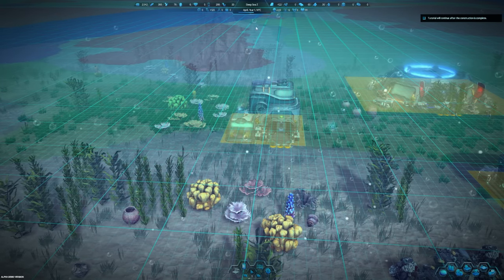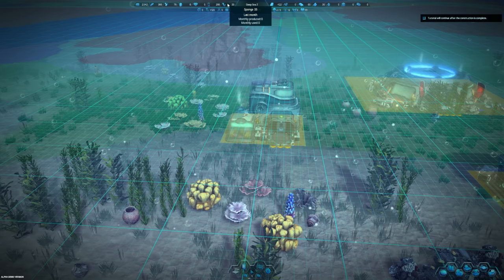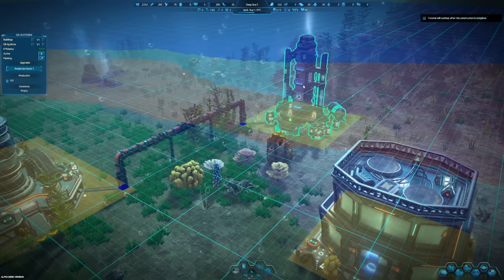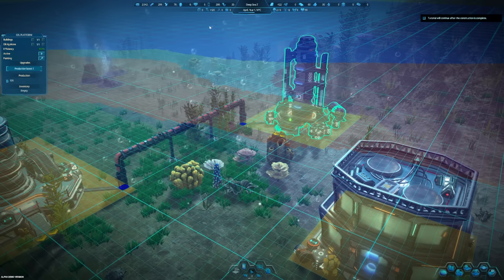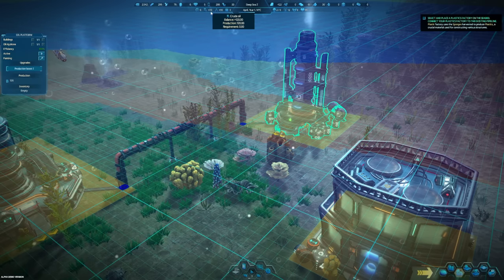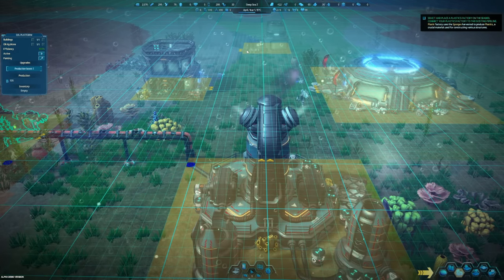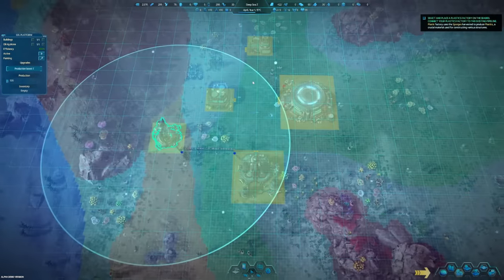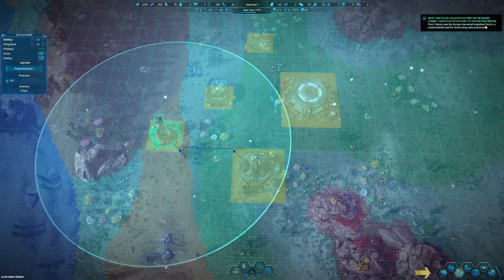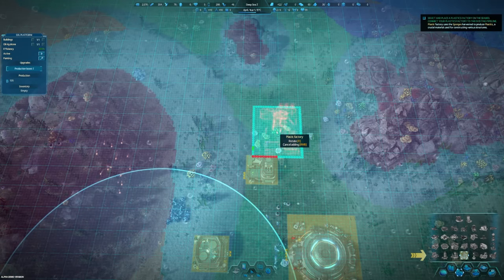Select the sponge collector building and pay for the production boost upgrade - 20 credits and 10 sponges, increases our bonus by 20%. We're producing 33 monthly. Do I have crude oil? Okay, yes - plus 120 balance, production 120, got it. Select and place the plastics factory on the seabed and connect it to the existing pipeline. Plastic factories use the harvested sponge to produce plastics - a critical resource.